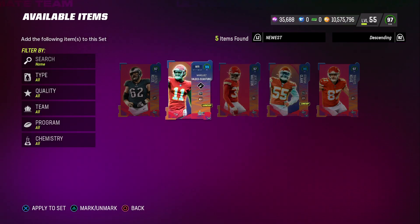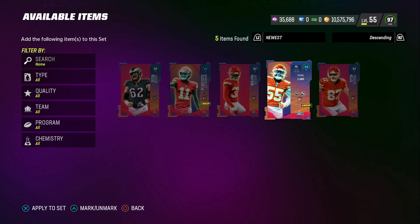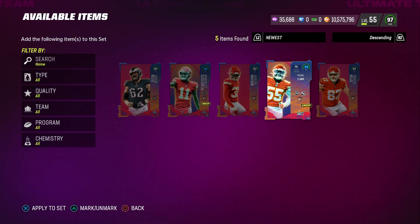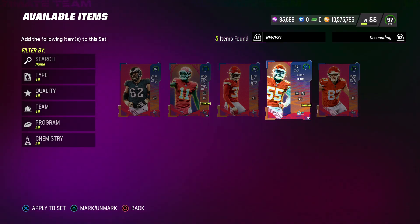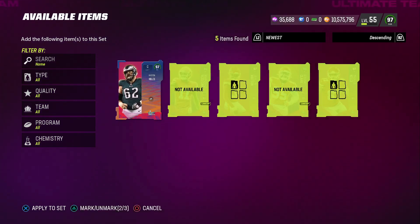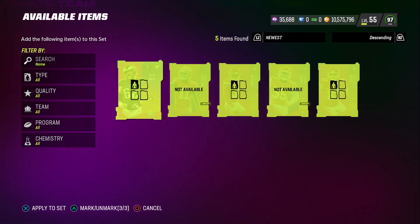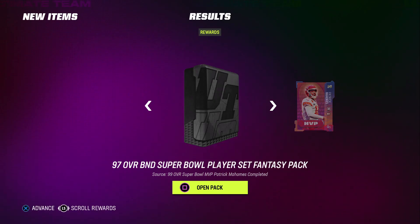So if we take a look at the top left here, it says exchange 3 97 overall Super Bowl players to receive 1 99 Super Bowl MVP Patrick Mahomes and a fantasy pack containing your choice of 3 97 overall Super Bowl players — you get them back as BND. You can put LTDs into the set but you cannot get those back, so be cautious. I've got Frank Clark who is an LTD, and also Marquez Valdes-Scantling as an LTD. I actually would have liked to put Frank Clark in, but I did power down Travis Kelsey, Jalen Watson, and Jason Kelsey.